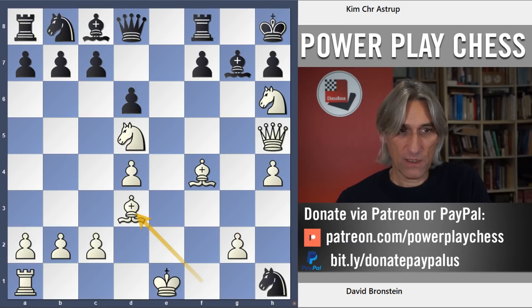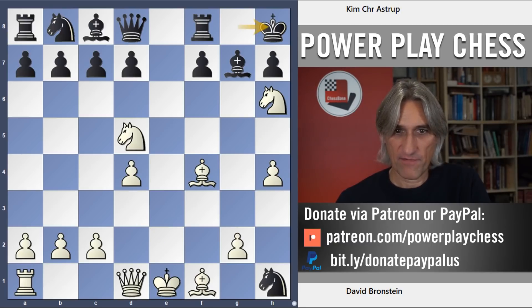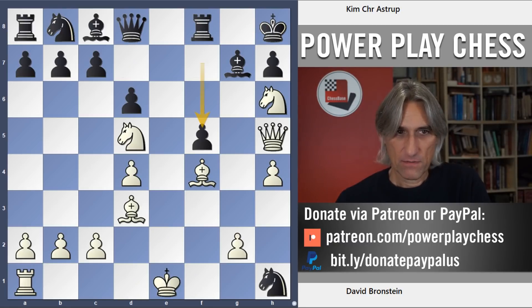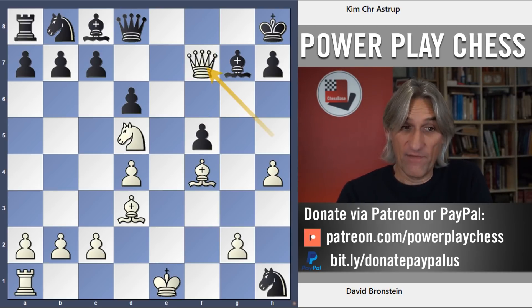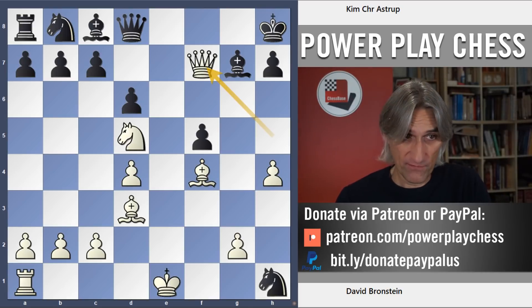If d6 then the bishop comes into play. f5, then Nf7 — this looks to me, at the very least, white has tremendous compensation for the material.